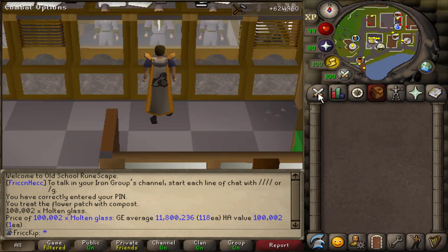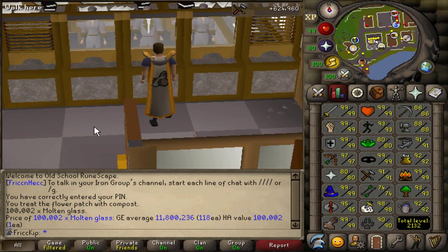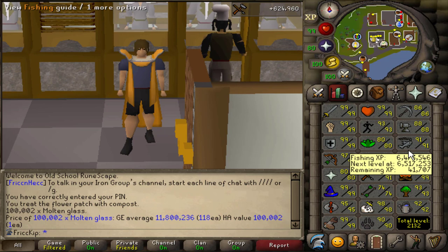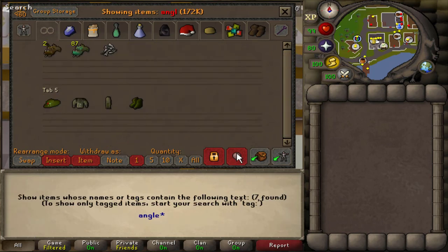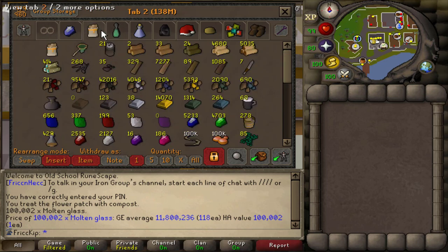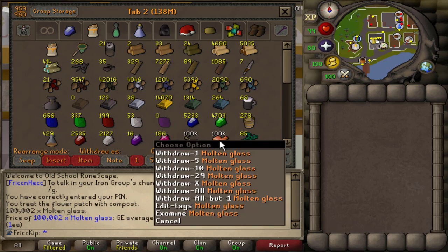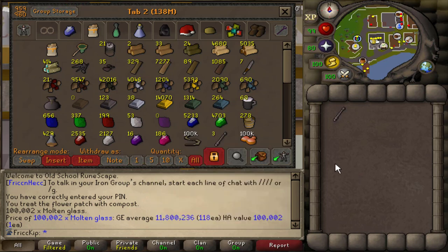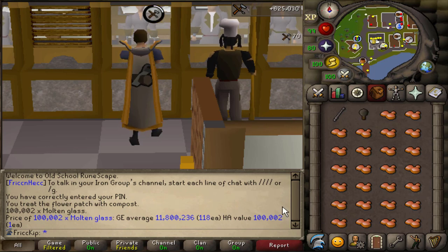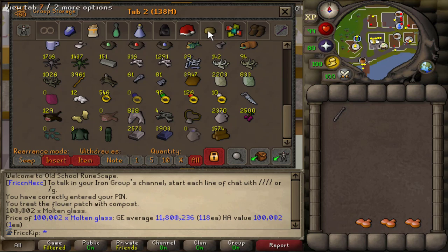I'm always going to need AFK activities and I feel like I'll run out of them before I max — all I really have left is woodcutting, fishing, maybe mining. My go-to AFK for the last month has been fishing lobsters, going for the giant lobster, which I'm 50 to 60 hours into with no luck. I might need to do Fishing Trawler for the anglers gloves. But now I have a new AFK activity: I'm committing to 99 crafting and will make all 100k molten glass into light orbs. Bonus — there's a master clue step that requires crafting one, and an elite clue step that uses a light orb.